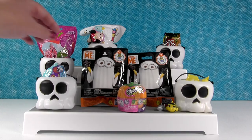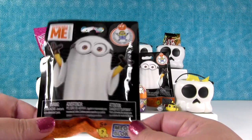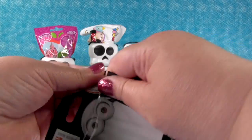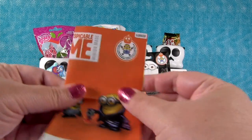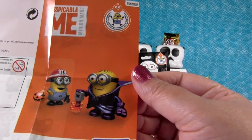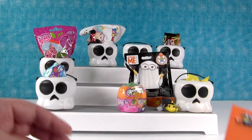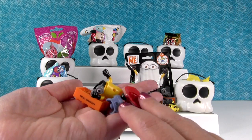So these are brand new Despicable Me Halloween ghosty figures from Mega Bloks. We don't have any idea what's inside because it doesn't show us. Oh there's a checklist — a vampire minion and a fireman minion. The fireman has a little trick-or-treat pail and the vampire has a lantern, so they're going out trick-or-treating. There's only two you can get in this series. We have the fireman one!